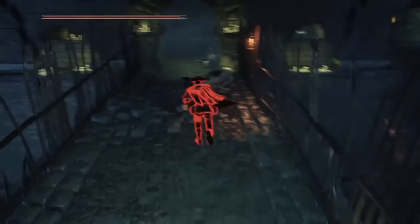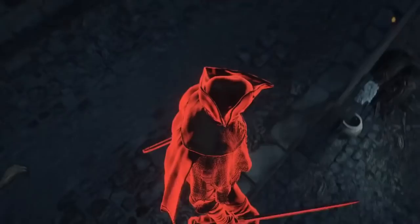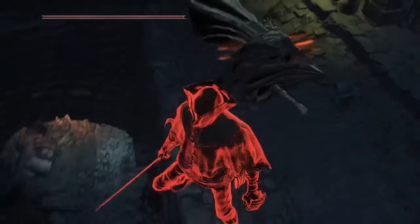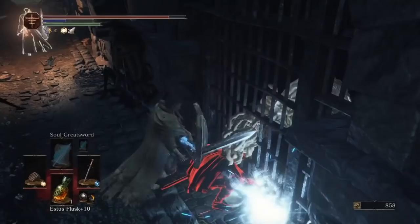The slumbering dragon crest ring covers the sounds of our footsteps. It's lore appropriate — also useful. Now, try some verticality and let's try again. Only this time with a wormy boy.